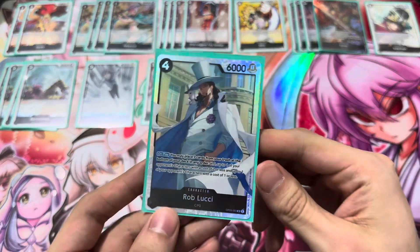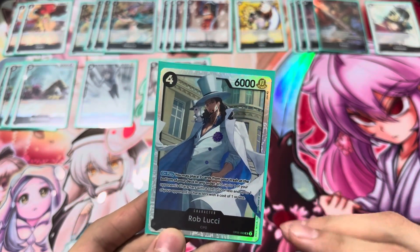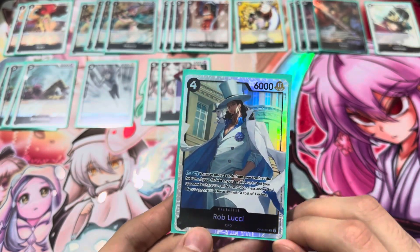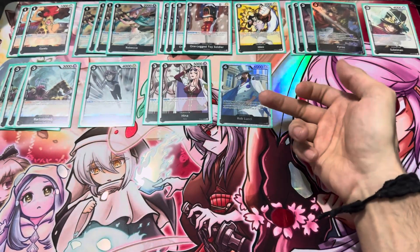Since we're playing Hina, we're going to play 1 Rob Lucci. Only 1 because his effect takes away things from the bottom of your trash, which is why I don't want to play too many of him. Plus he's not searchable and has no counter. So he's only something you want to do if you can actually get away with KOing 2 cards. He has a nice stat at 4-6, so room for 1 Rob Lucci.